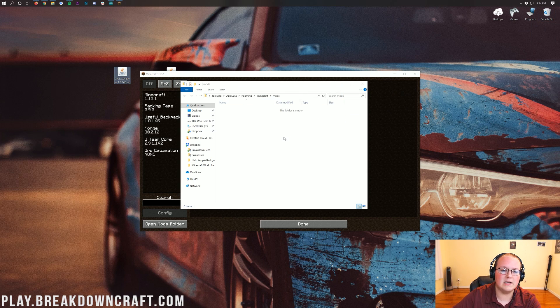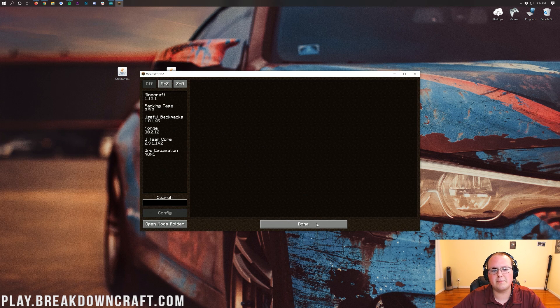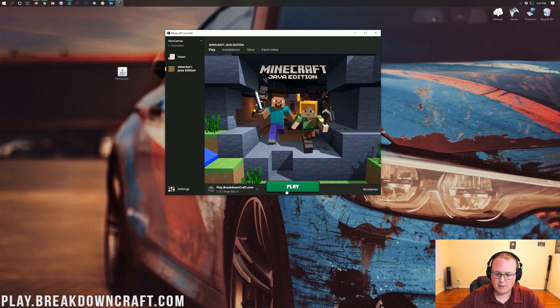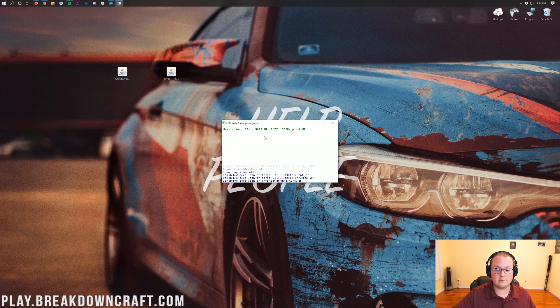The Mods Folder will open. Take Ore Excavation, drag and drop it into the Mods Folder. Then restart Minecraft — close out of Minecraft, open the Minecraft Launcher again, make sure the 1.15.1 Forge profile is selected, and click Play. When Minecraft opens, Ore Excavation will be installed.